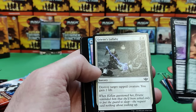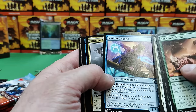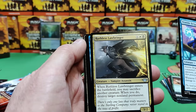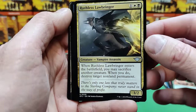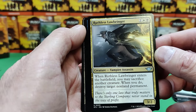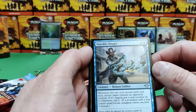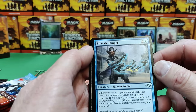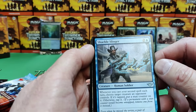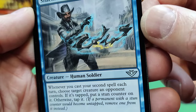Lullaby — destroy target attacking creature, you gain two life. Typical white. Nimble Brigand. Getting into our own commons. Ruthless Lawbringer — a Vampire Assassin in the Old West. Sack another creature if you do, destroy target non-land permanent. Not bad at all. Shackle Slinger — cast your second spell each turn, choose target creature an opponent controls. If it's tapped, put a stun counter on it; otherwise tap it. That's pretty cool — it's like throwing handcuffs.